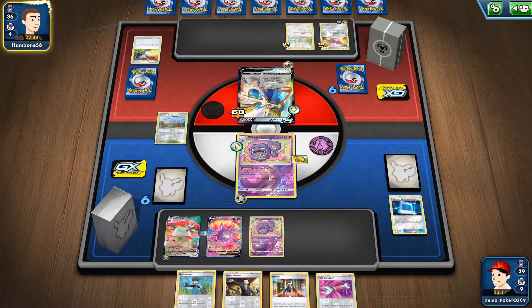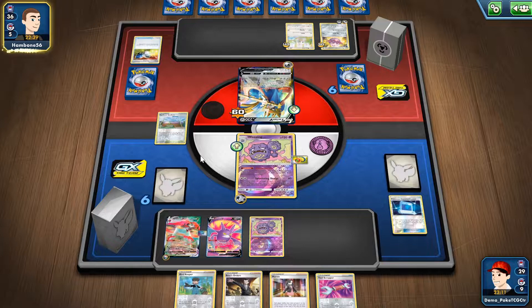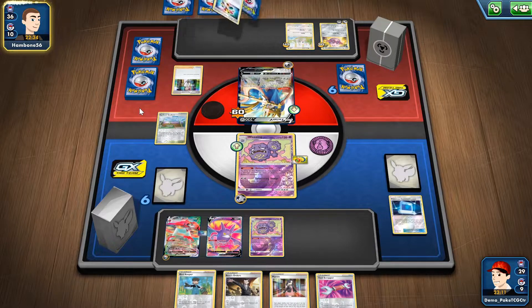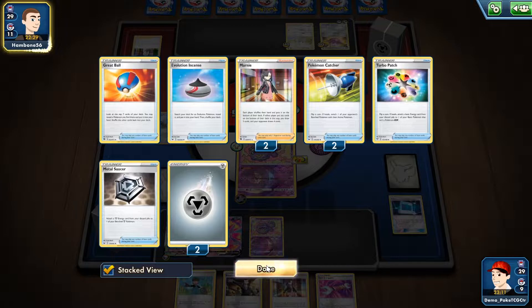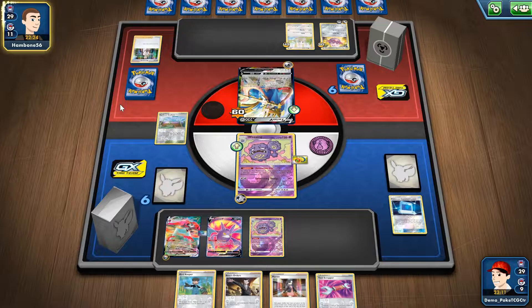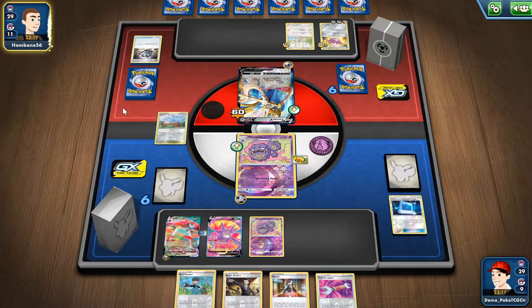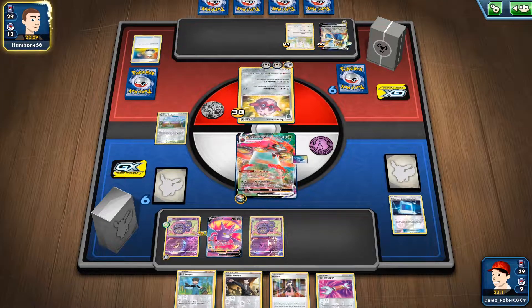I see another energy attached to Copperajah — one more Metal Saucer and Pokémon Catcher — and I might say goodbye to my Or-Beetle, and also goodbye to three prize cards. Research for seven and I see tons of Metal Energies now. You can use Turbo Patch and Metal Saucer for double acceleration. There's a Metal Saucer — it could be a Catcher Switch Heads play, potentially taking a three-prize-card knockout — and there's Orbital, and there's Switch. Well played!